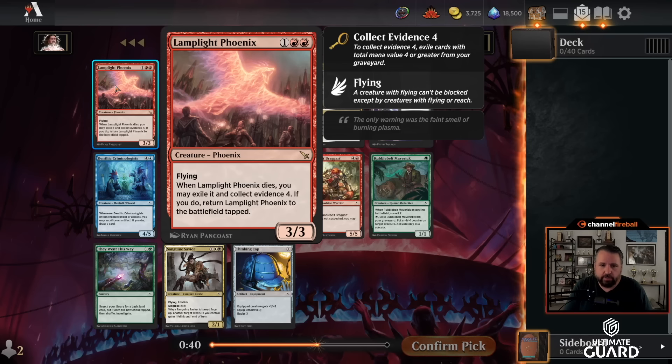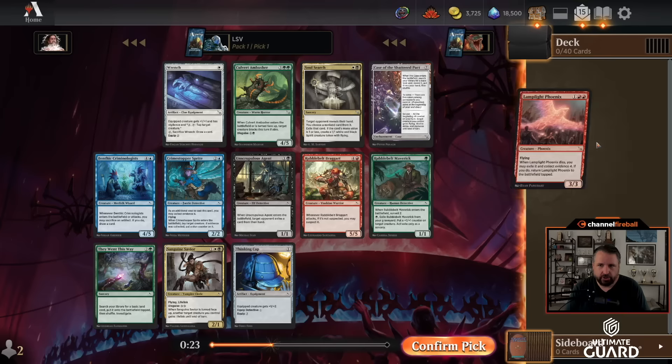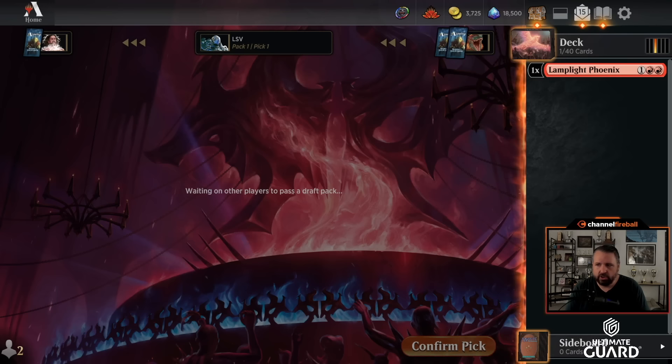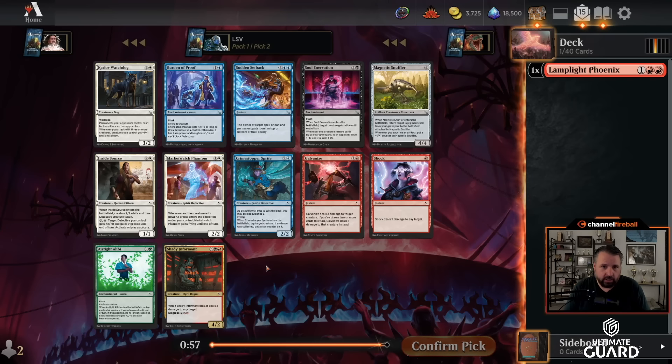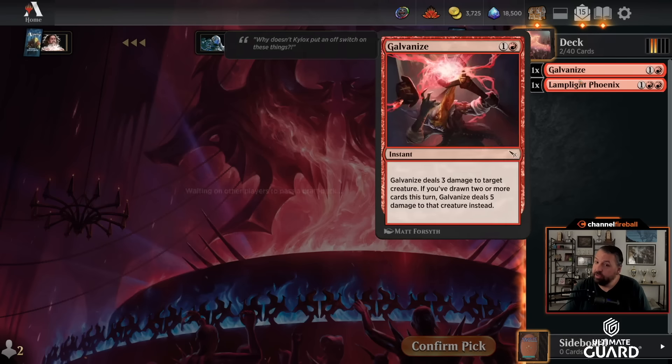Lamplight Phoenix is a pretty good card to start with. Three mana, 3/3 flying — already feeling pretty good about that. When it dies, if you have four casting cost of stuff in your graveyard, you just get to bring it right back tapped. A great card, certainly better than the next best card — Unscrupulous Agent, Culvert Ambusher, who knows? We're slamming Lamplight Phoenix. Next, immediately taking probably Shock or Galvanize — they're both pretty close. I'd like Galvanize because two mana deal three is about on par with one mana deal two, especially in a format with lots of 2/2s. It can hit a creature for five when you've cracked a clue, which is a pretty big upside. Plus it's more evidence for the Lamplight Phoenix. Starting with a great red rare and a solid red common, it's not bad.